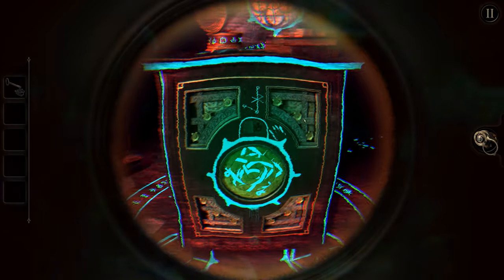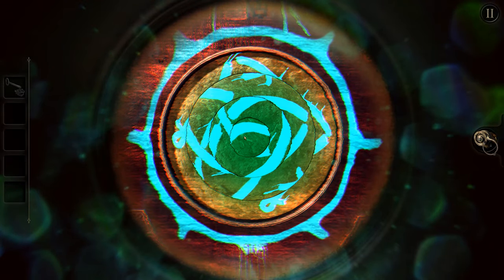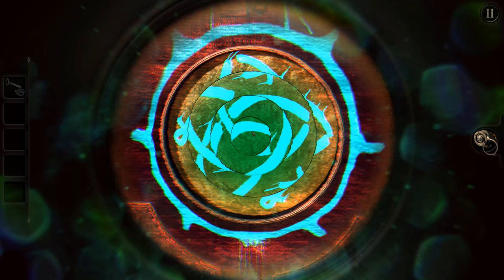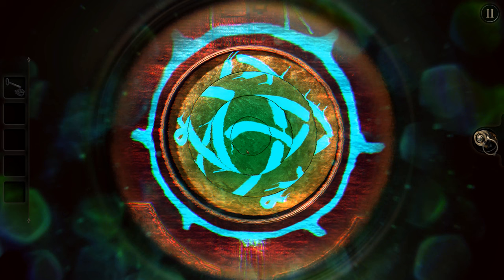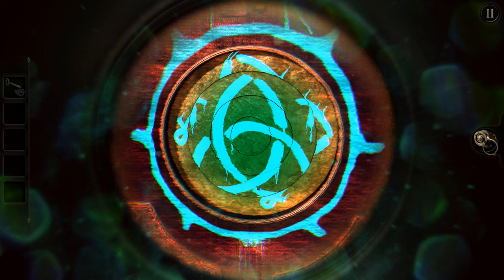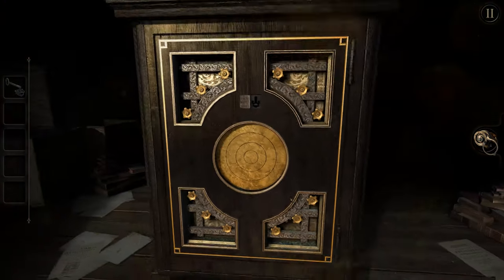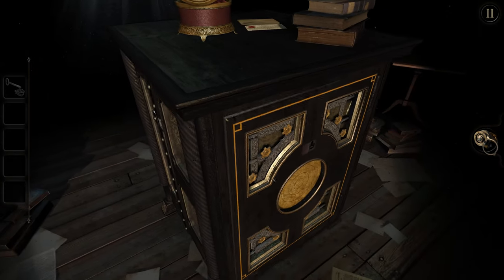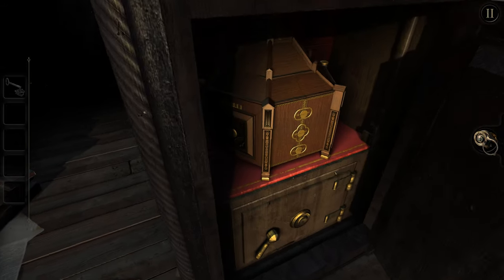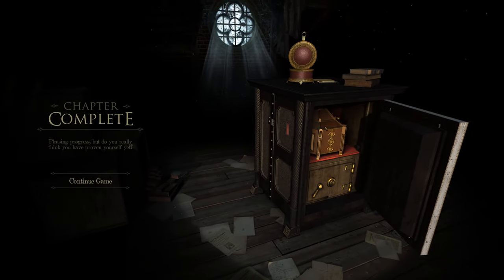Now you can see all of these symbols around the box, on the floor. Let's go ahead and start with this puzzle. If you look at it, the center does not rotate, so we're going to want to build around the center. Let's rotate this — that looks like a pretty good match. I'll keep moving this on the next side, and that looks pretty good too. Now we're on the outer ring — we're just going to rotate. There we go, and we are in. Let's open up the door. Let's take it out for a closer look. And the chapter is completed.